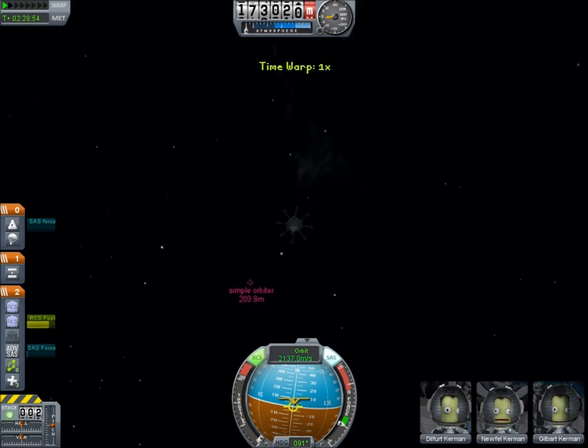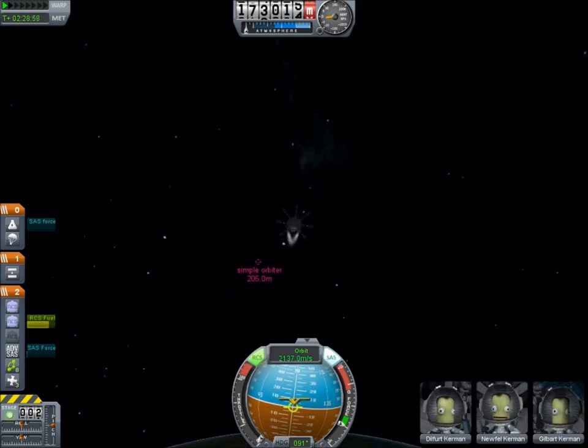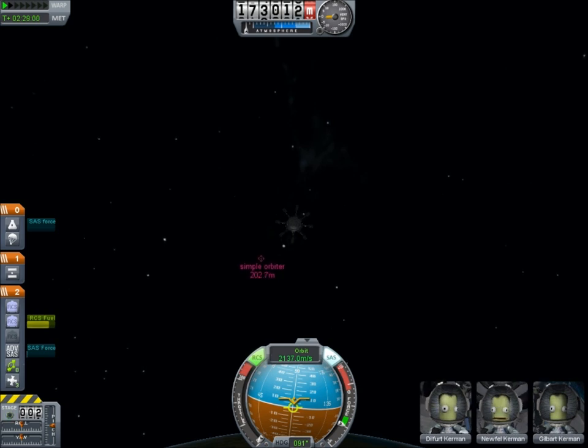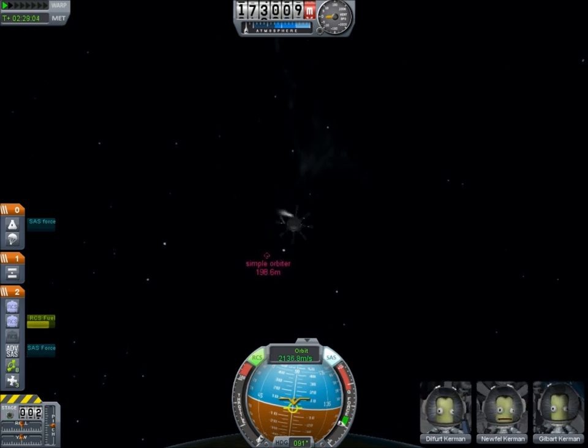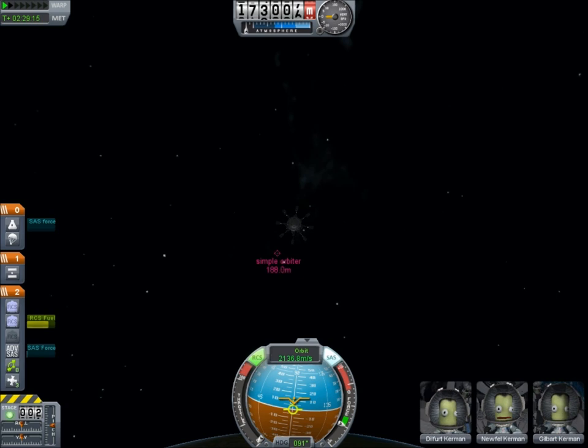This one is a little easier to maneuver because I added the advanced SAS, which means that it doesn't pick up spin artificially, which is going to be very important since we absolutely have to maintain attitude. However, the tanks, the SAS, and the landing gear add a whole lot of mass to this thing, and with only three thrusters on it, it's very, very slow to change direction.